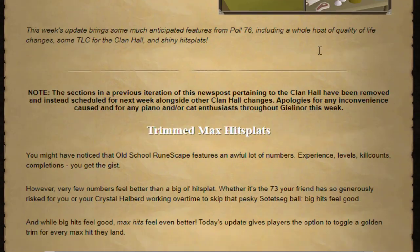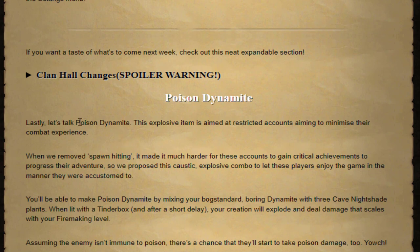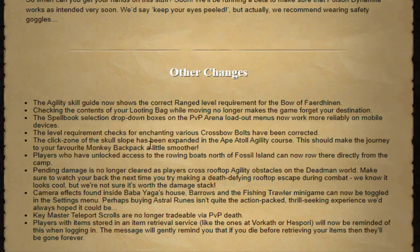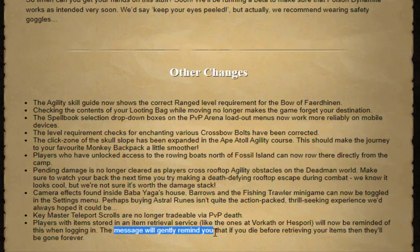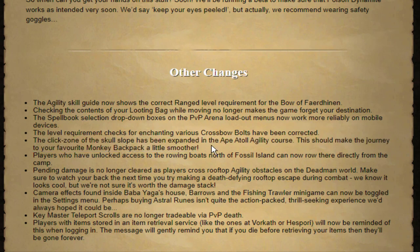There's a game update today. Maximum hit splats were added so you can tell when you hit your max hit. They're talking about making an item called poison dynamite which will allow restricted accounts to kill monsters without getting combat XP. There are also UIM changes: opening your loom bag while moving no longer stops you, and if you have items in the death bank at places like Vorkath or Tempoross, you'll now be notified on login.